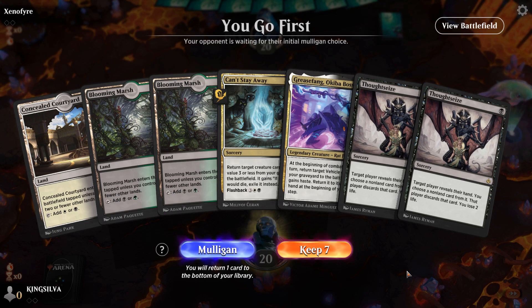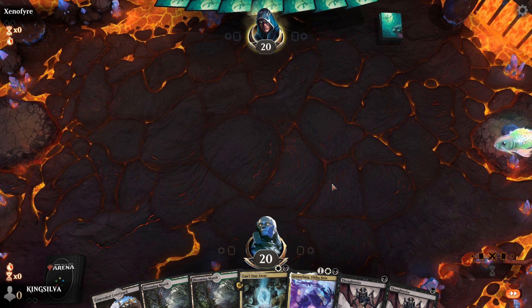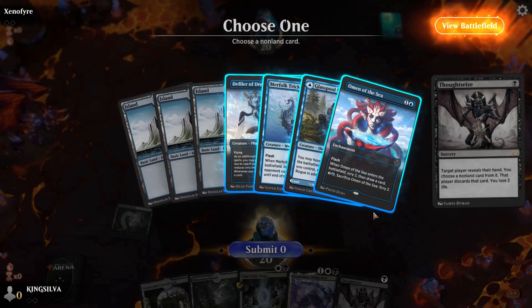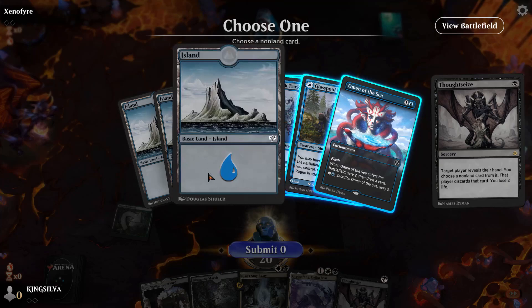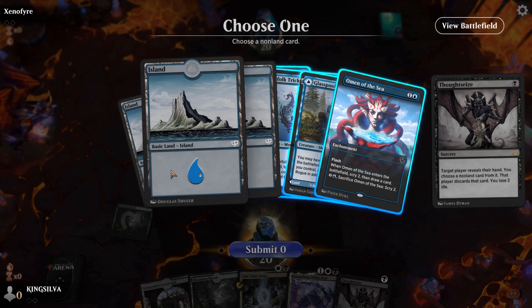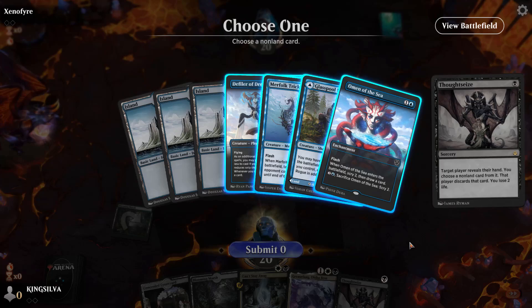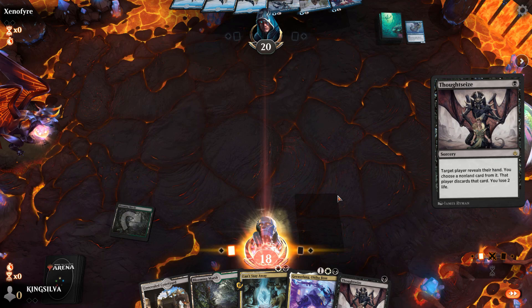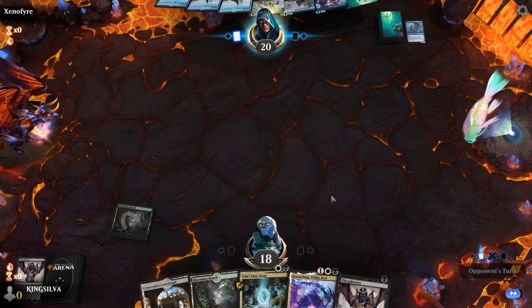Back for Game 1 of the next match, on the play — double Thoughtseize, Can't Stay Away, gotta keep this hand. If we draw any Grizzly Salvage-esque cards this hand is pretty nuts. Lead on Thoughtseize — looks like some mono blue shenanigans. Not quite sure what our opponent is up to, but it's a threat. I'll take the Merfolk Trickster since it'll stop a Grease Fang for a turn. Any card that can interact with Grease Fang, I have to take.